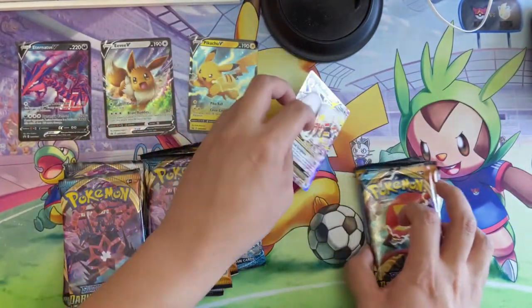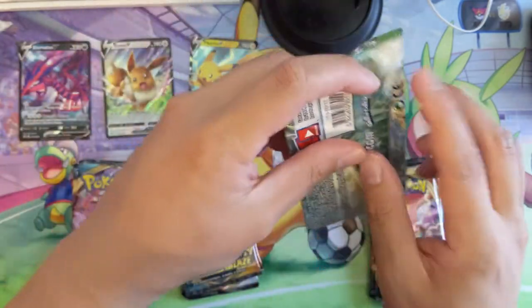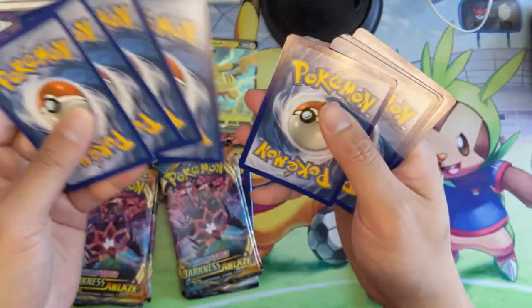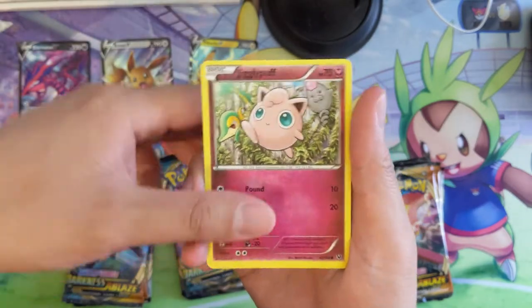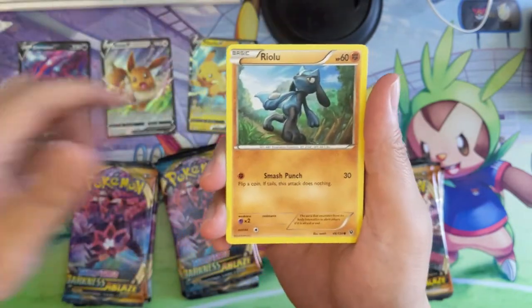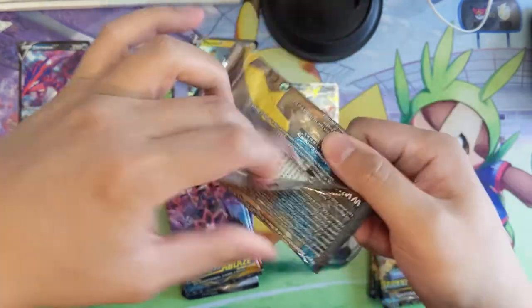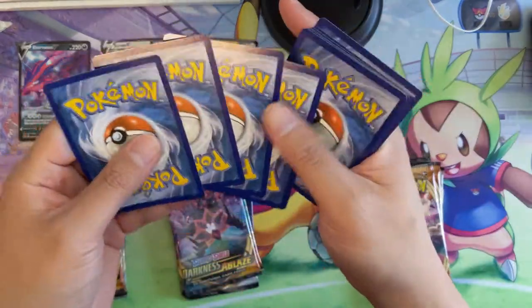XY is kind of interesting — there are still some products coming out, primarily the new Kanto Power Box, which is not coming out for a while but pre-orders just went up very recently. It comes with 10 Evolutions packs of all things. I feel like this was supposed to release a long time ago. It's an interesting situation — Evolutions booster boxes I believe are out of print according to at least one vendor, so the booster box is going for more than a hundred dollars.